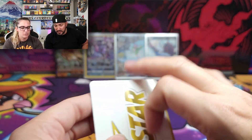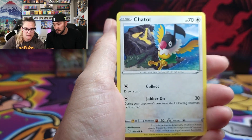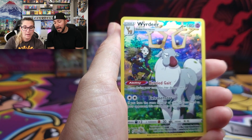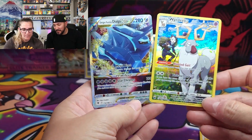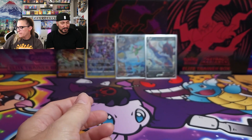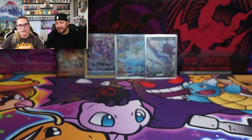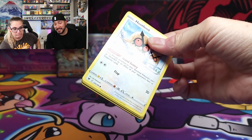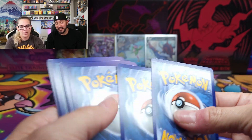This is Astral Radiance. We got Noctowl, Hippowdon, Dartrix, Chatot, Psyduck, Drifloon, Sudowoodo, Magnemite, a Trainer Gallery card... and a double banger as well! Oh my goodness! Wow, this tin is very nice! Did we need that Dialga V-Star for our set? I think we do need the V-Star actually. Kind of crazy - look at us go!